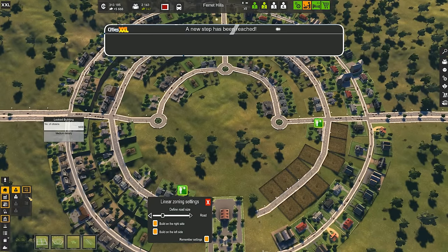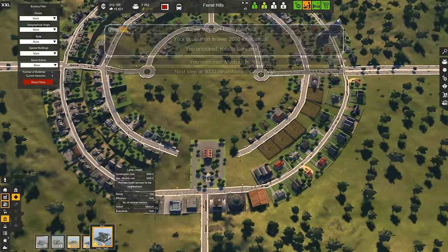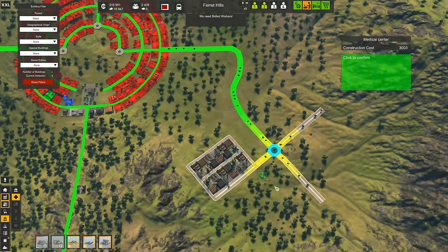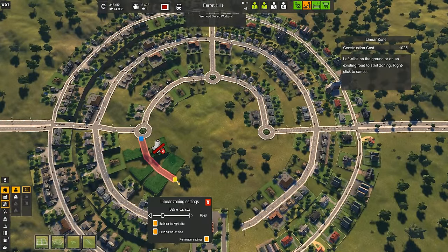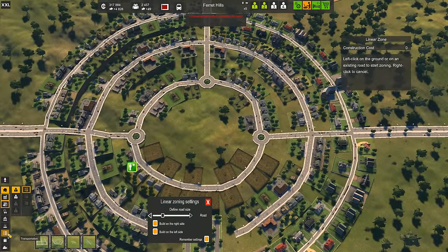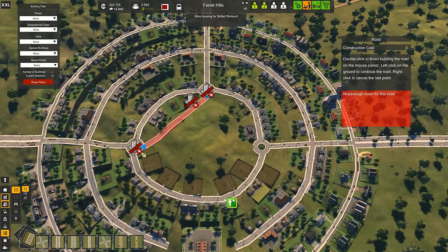For our first achievement — population over 2,000 — and I unlocked the health services. I guess that's a good time to go to health. We're gonna go with a small health medical center and put that down somewhere here. That should have enough reach to everything. And we're gonna keep building houses for our little skilled workers. The roads are totally crooked, but I have at least some roundabouts there. It could have been worse.